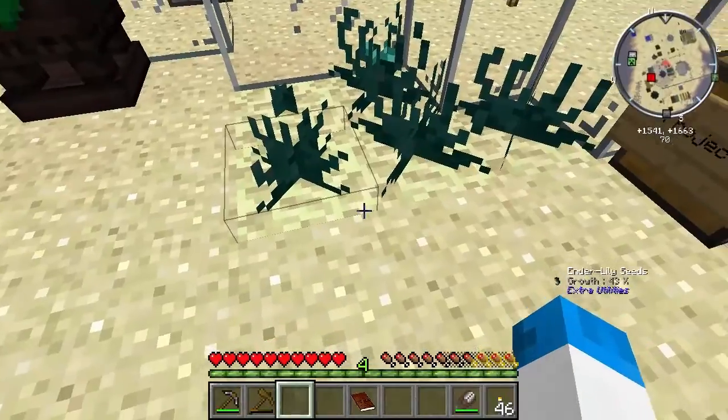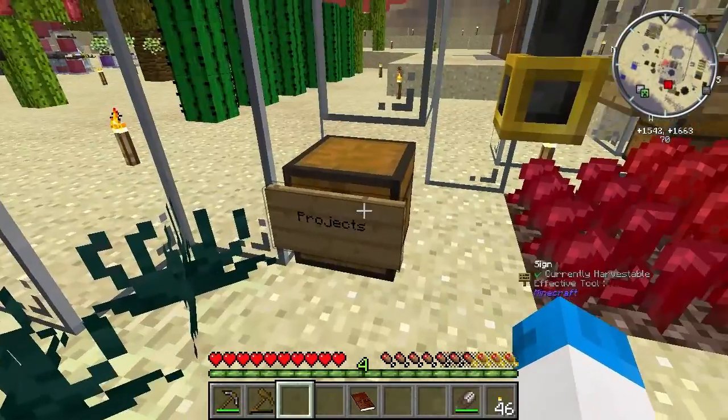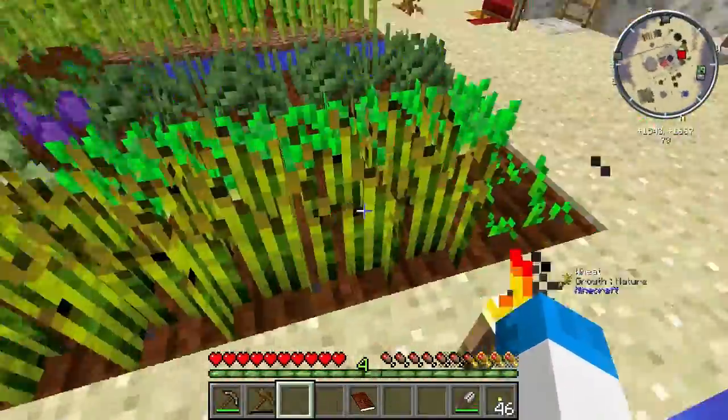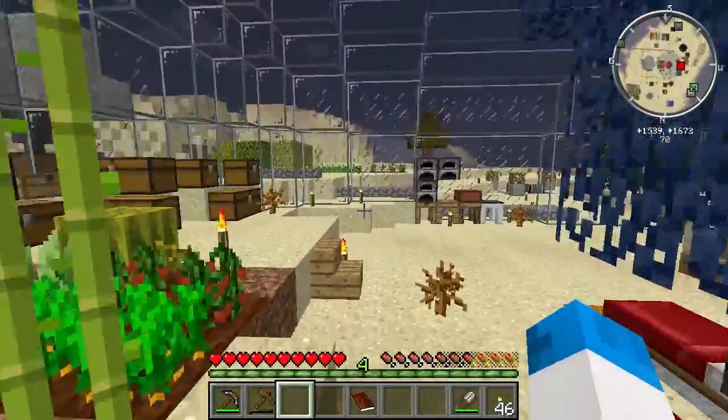So what's going on over here? We've got some end stone going on as well now. Projects - nice. They've labelled it so I know what things are and what I can touch and what I can't touch.